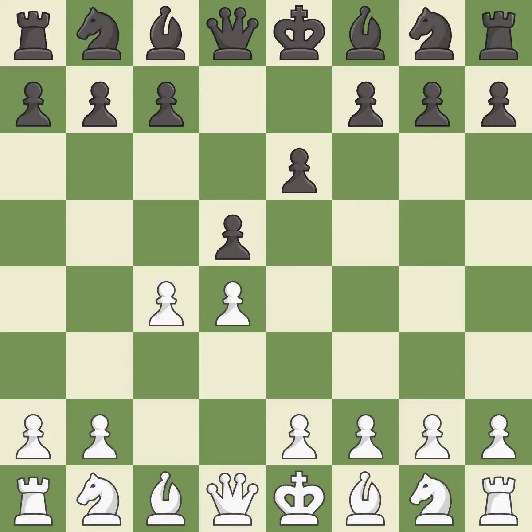e6 declines the queen's gambit by defending the central d5 pawn with the e-pawn. Nc3 puts more pressure on the d5 square and helps control the e4 square. Nf6 defends the d5 pawn and controls the e4 square.